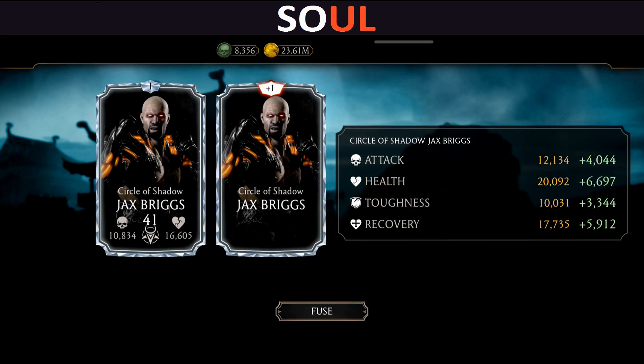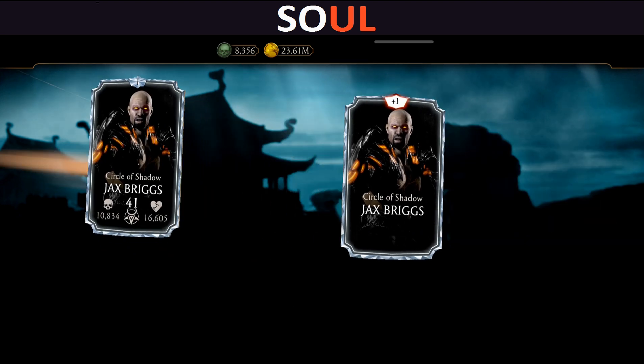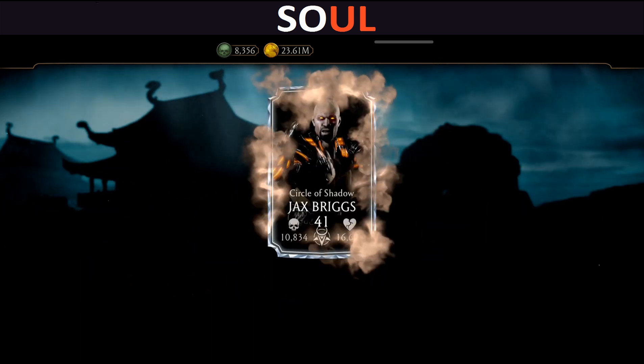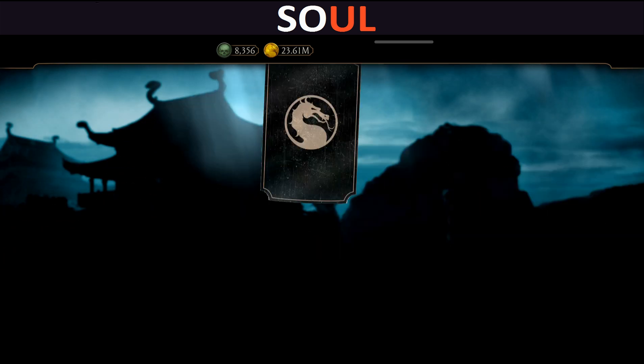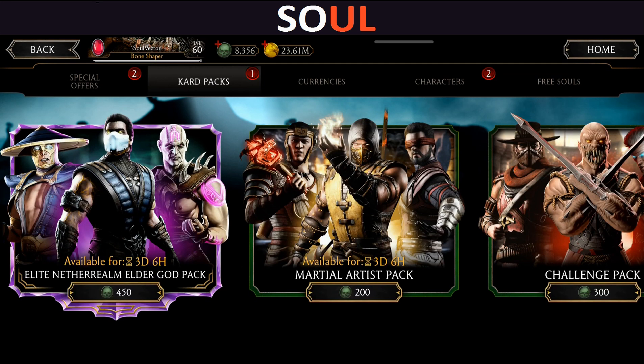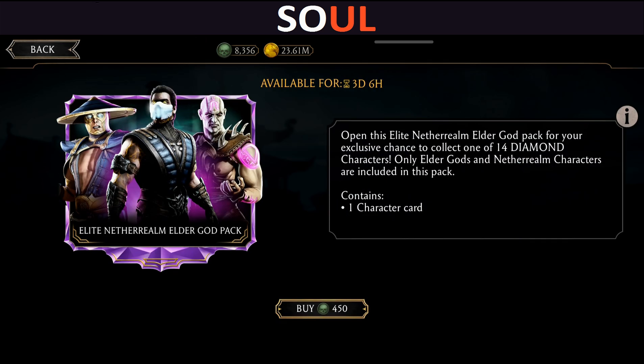Whoa — can you believe this guys? I know this is not a great character but still I got another diamond! So starting from MK11 Kabal, then Circle of Shadow Sub-Zero, then Kitana, then Hellspawn Scorpion, and then Jax Briggs. Could you ask for better than this? Not at all!